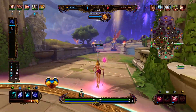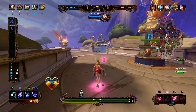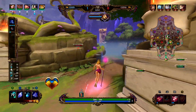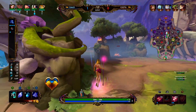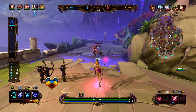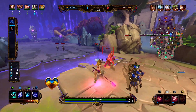I put a point into my 3, making it so that I have two points into my 3. I will put a point into my 2 when I hit level 4. Right now I want my 3 to do as much damage and heal as much as possible.